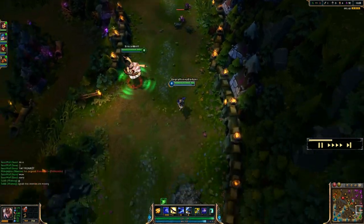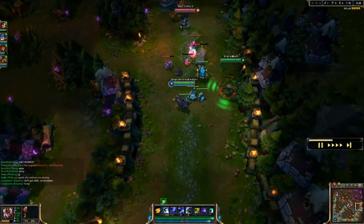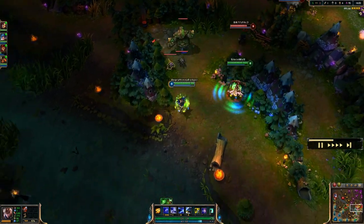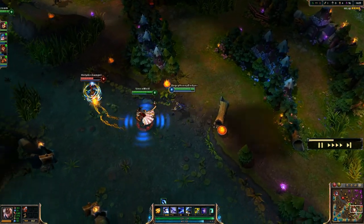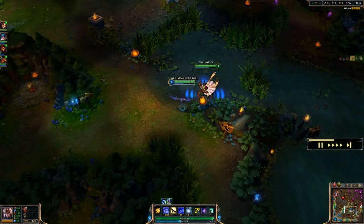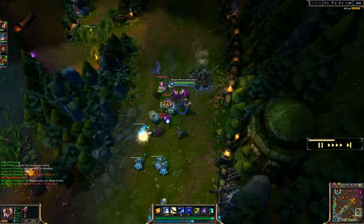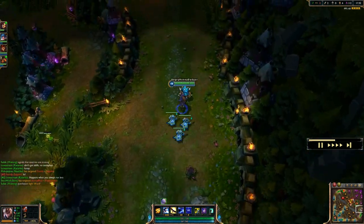Her E ability is Vault. Quinn dashes to an enemy dealing damage and slows the target by 50% for two seconds, decaying over that duration. It's great gap closure and good for escaping — you jump to them first, they get slowed, and then you jump off of them. Vault is really fun for poking in lane too, because every time you use it you pretty much proc your passive and shoot two bolts for extra damage.